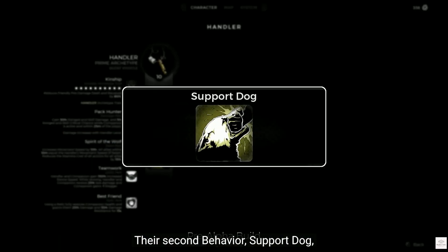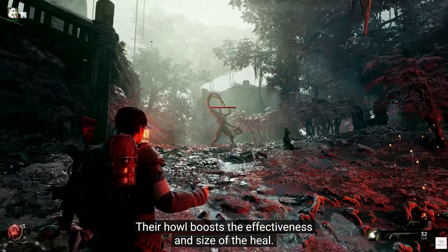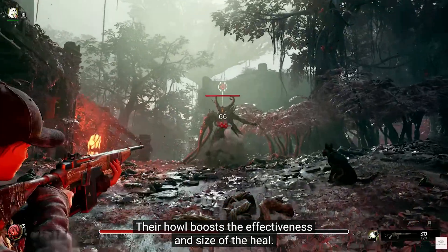Their second behavior, Support Dog, passively grants a heal over time to any nearby ally. Their Howl boosts the effectiveness and size of the heal.